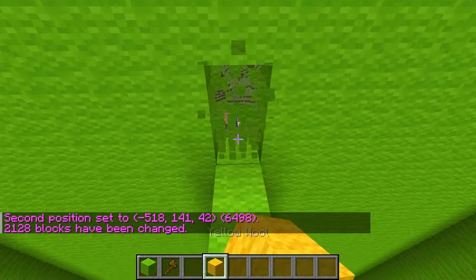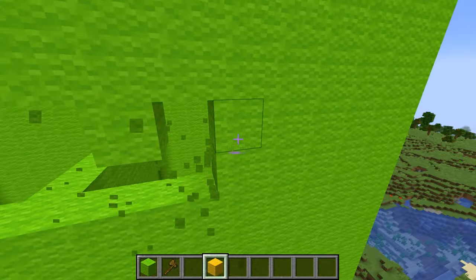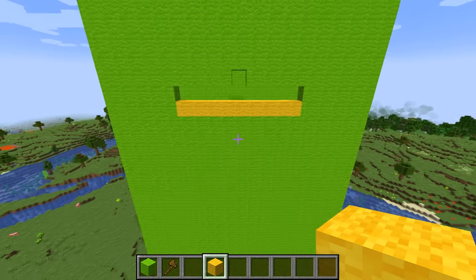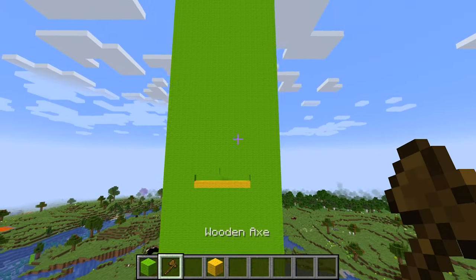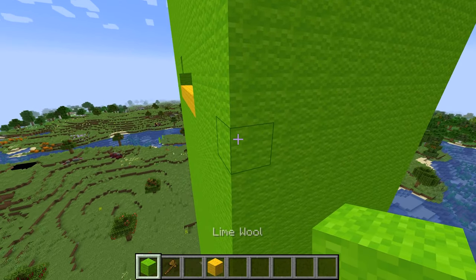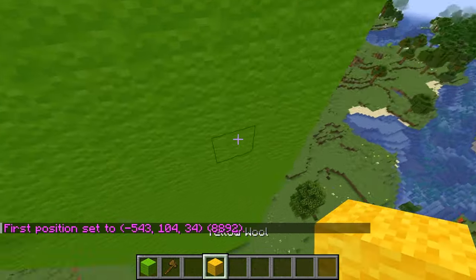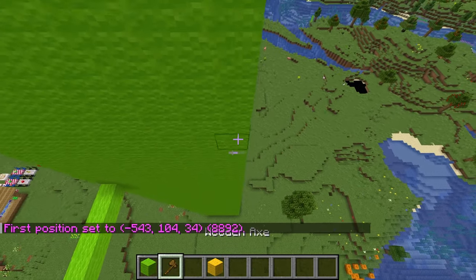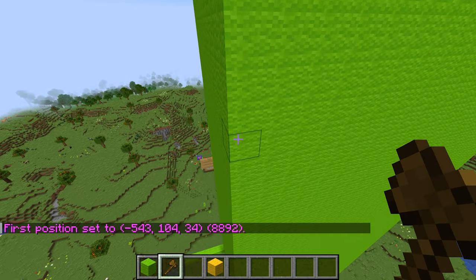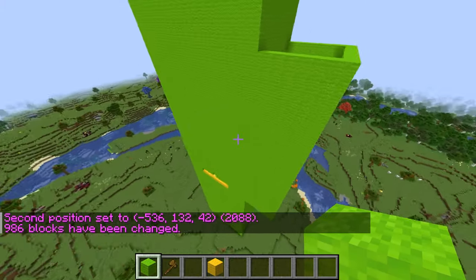Now let me just go back down here and put back those yellow wool blocks to make sure I know where his belly is, and now I know where his legs and his belly are! But now he's looking like a giant toothpick, so I better go in and also make his arms! Mikey's arms are nice and green too, which makes it really easy for me to build! All I need to do is just go and select that block, and then go all the way up here, and select this block, and now, if I set this command, I should have a Minecraft arm!